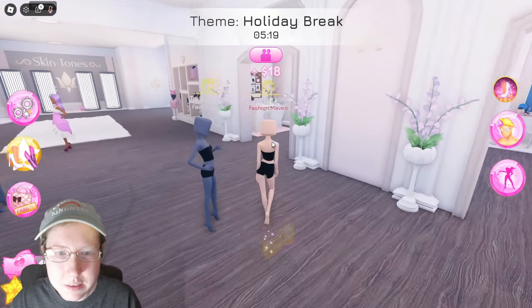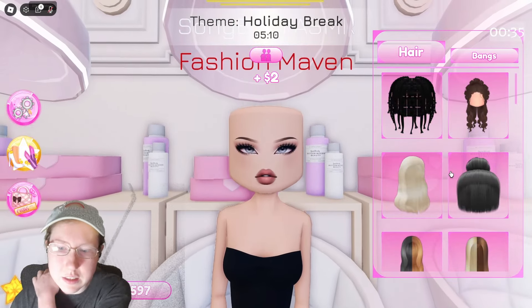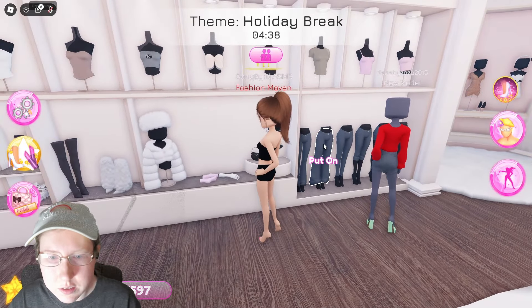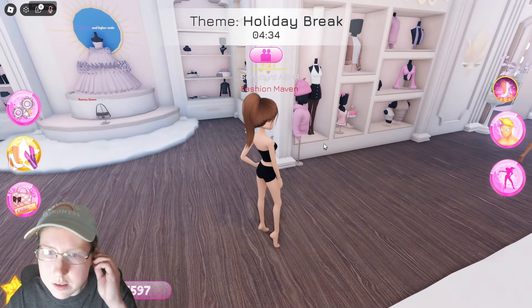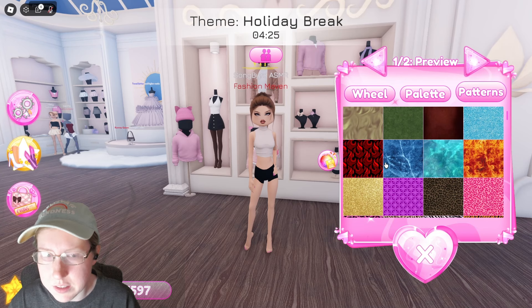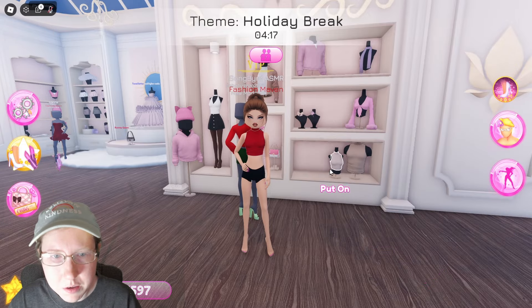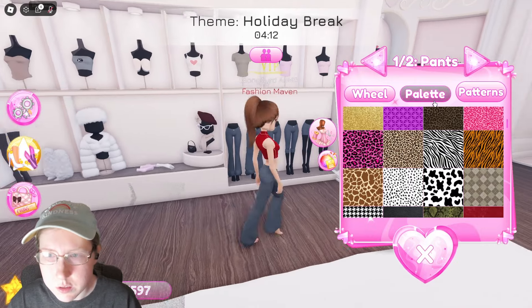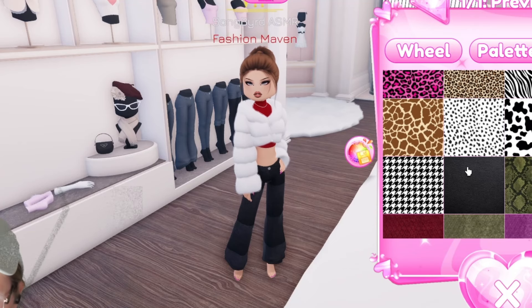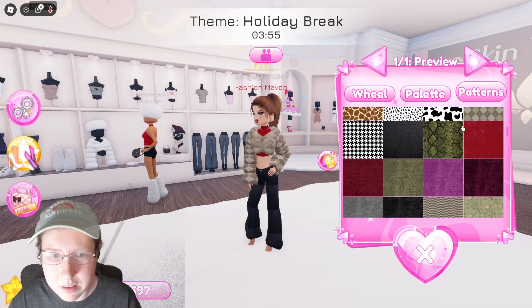I'm going to keep my skin and just change my face — let's go with blue eyes. For the hairstyle, I'm thinking something simple and put up. Moving over to the pants area — for Holiday Break I'm thinking something cozy. I kind of like this because I can see myself wearing a coat with it. Let's make these black and put the coat on over it — oh, that's actually pretty nice.